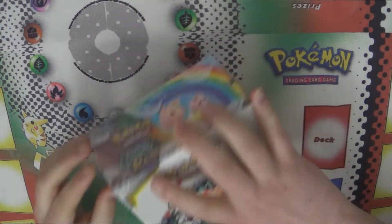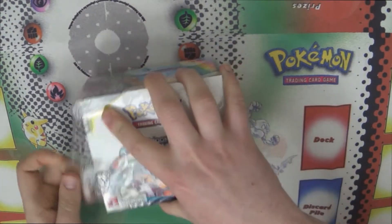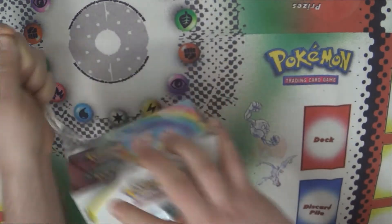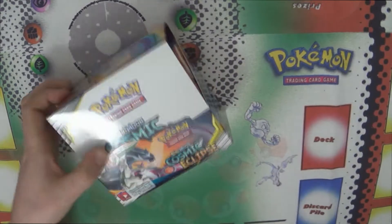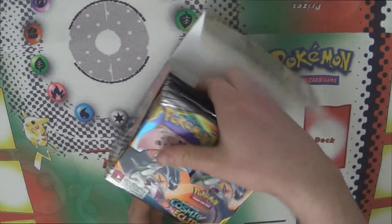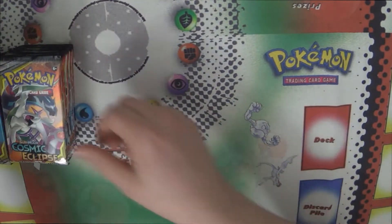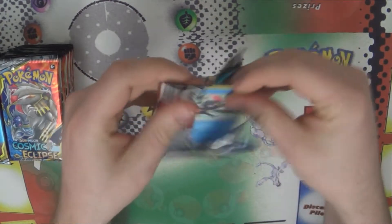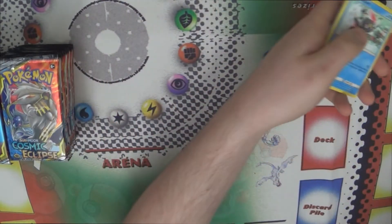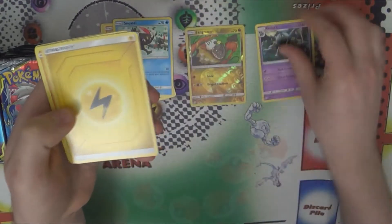Hello everyone, it's Booster Box Wednesday! We're continuing with our case of Cosmic Eclipse — this is box five. We've already pulled three rainbows from the case, but we're hoping to hit some other good stuff: full arts, alternate arts, and all that. Let's start with the reverse holo jungle.